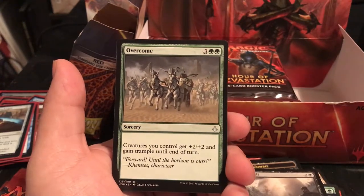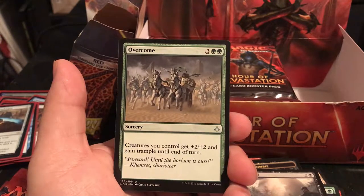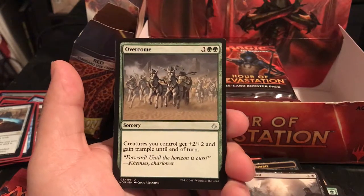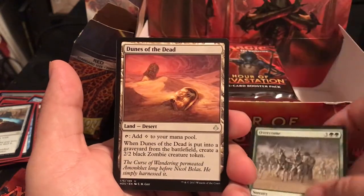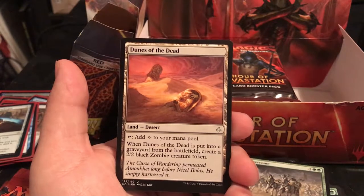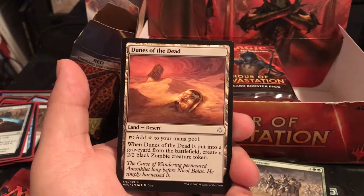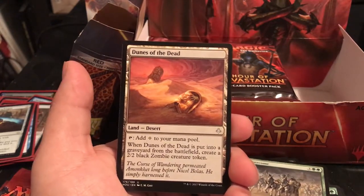Overcome is a 5-drop Sorcery - creatures you control get +2/+2 and gain trample until end of turn. So you can just send the horde - that's not bad at all. Dunes of the Dead is a desert with a tap for colorless - when it's put into a graveyard from the battlefield, create a 2/2 black zombie creature token. It's a land that gives you a free 2/2.